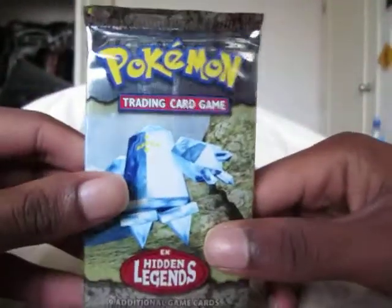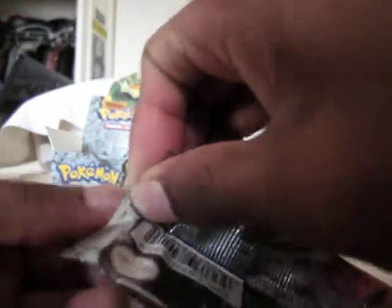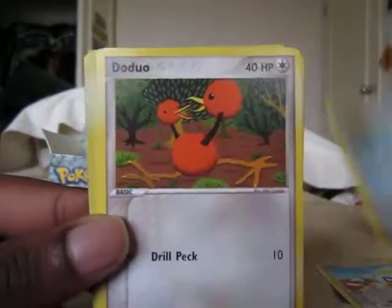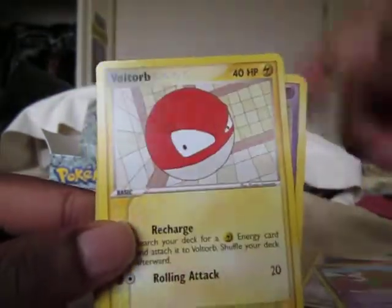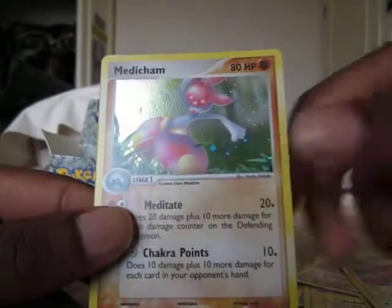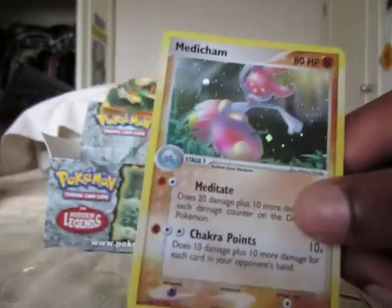Last pack of the box. Battery running low. Oh my gosh. Okay, so last pack: Togepi, Spheal, Doduo, Baltoy, Voltorb, Metang, Claydol Reverse as a Plusle — really, really nice. And the rare — Medicham Holo! Really nice, great way to finish. Absolutely phenomenal.